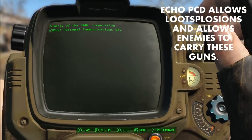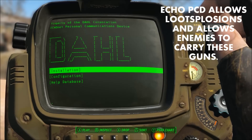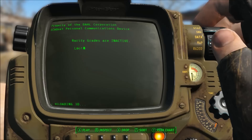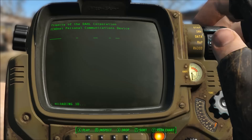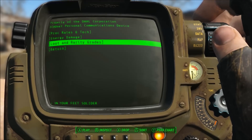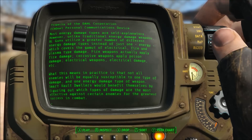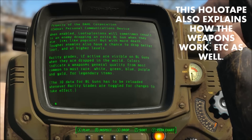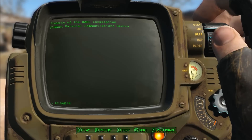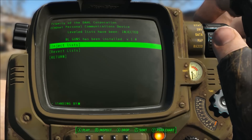TrickyVane has also included a special holotape called the Echo PCD, reminiscent of the Echo Communicator from the original Borderlands, Borderlands 2, and the Pre-Sequel. This allows random enemies to more regularly carry Borderlands-style weapons. Using the holotape, you can configure whether you want loot-splosions or whether you want to integrate Borderlands revolvers into the regular weapon lists. I've had mixed results with this feature — it could be my character save, my mod load order, or something else. Some users report issues, while others get everything working just fine.